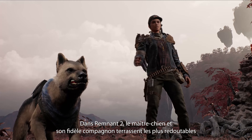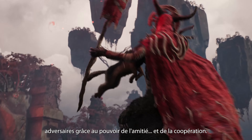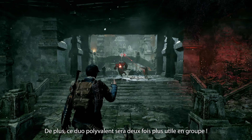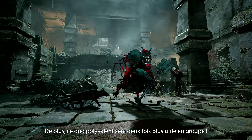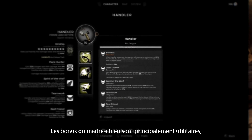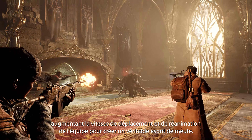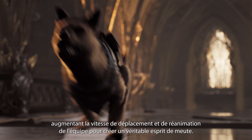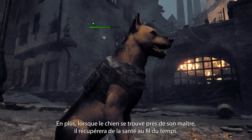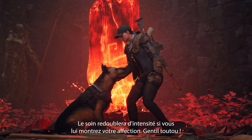In Remnant 2, the Handler and their loyal companion work together to take down the toughest enemies through cooperation and friendship. As a jack-of-all-trades, this duo brings a bit of everything to any team. Their perks are designed for utility — they boost movement and revive speeds and allow the entire team to move swiftly as a pack. When the companion is near the Handler, they automatically heal over time, and the speed of the heal can be greatly increased by showing your friend some love.